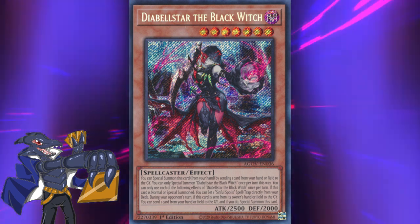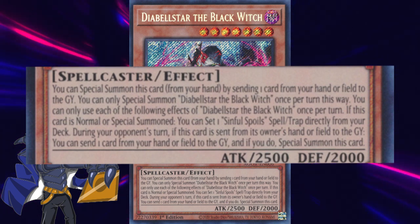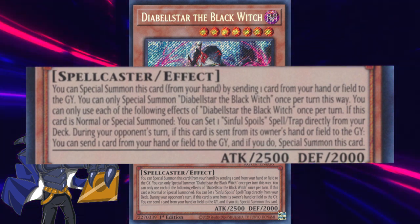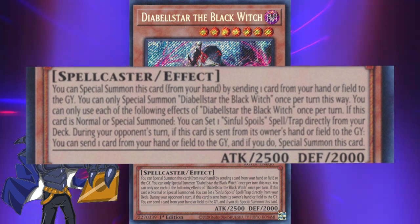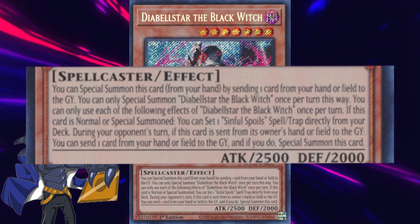Diabilstar the Black Witch is a level 7 dark spellcaster type monster that can inherently special summon herself from the hand by simply ditching a card either from the hand or the field. Not only that, but she can also set a Sinful Spoil spell or trap card from the deck directly to the field if summoned, meaning that not only can you easily summon her but also get a very strong card while avoiding Ash Blossom.